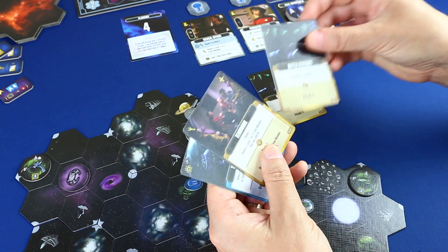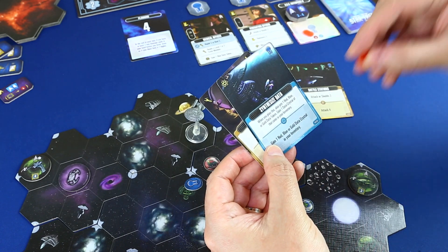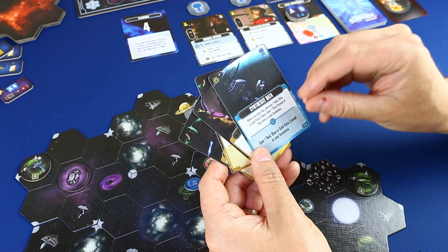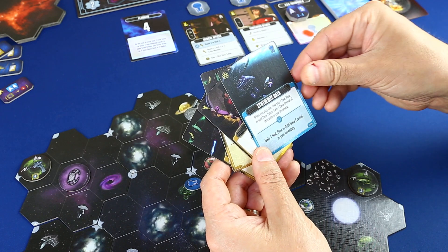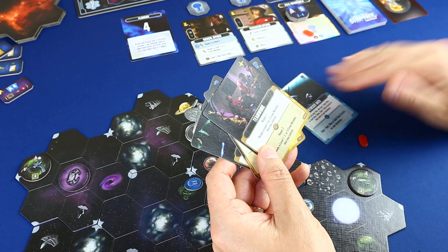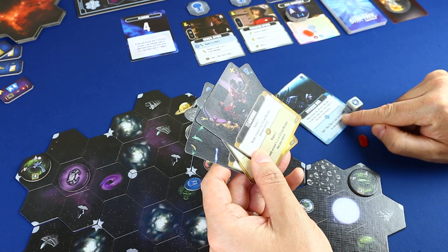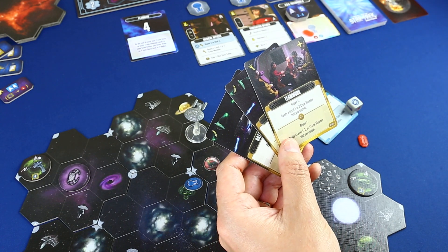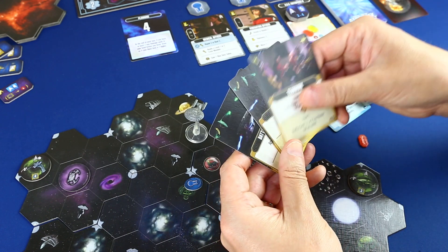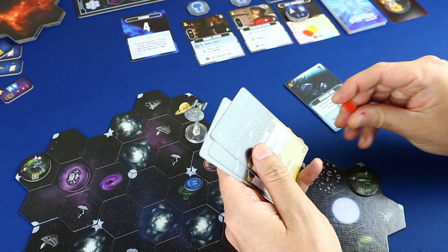Esta carta me dice que cuando la juegue puedo pagar un cristal rojo, azul o dorado para ganar un cristal de ese color y añadirlo al inventario. Cogeré el lado azul de la reserva: gana un cristal a tu inventario rojo, azul o amarillo del color que quieras. Como tengo muchas cartas amarillas para el siguiente turno, voy a ganar un cristal amarillo para mi siguiente ronda. Además, si tiro el dado puede salir otro amarillo. Ya tengo el dato amarillo más este cristal, lo que me permitiría hacer un ataque de 8 en el siguiente turno.